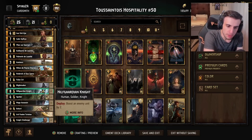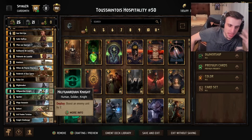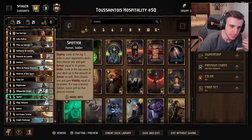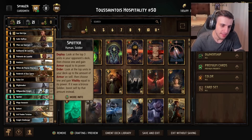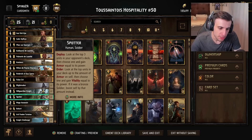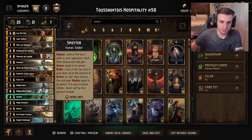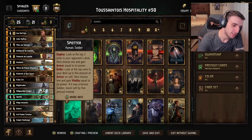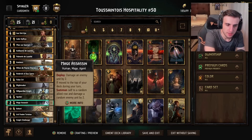Nilfgaard Unite boosts an enemy unit by two, which triggers the passive ability from your leader for a plus-one, and boosting enemy cards by two is typically value for yourself, so that's not bad. Spotter is there as a value card — look at the top three units of your opponent's deck, get armor equal to that card's power, and then on order ability, use however much armor to look that deep into your deck and choose a card to gain vitality equal to its power, or if it's a soldier, boost it by that amount. You can use this on Nilfgaard Unites or Tortoises for potentially 12 points of value.